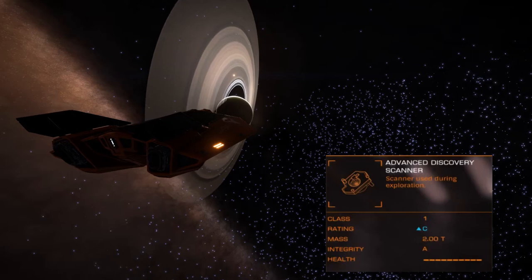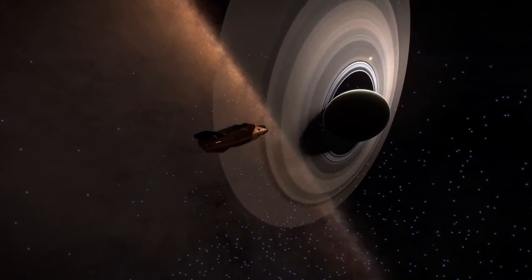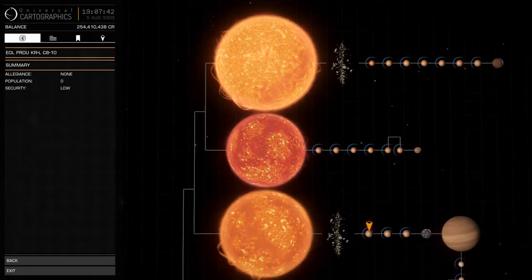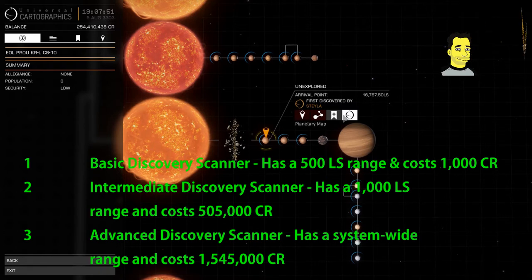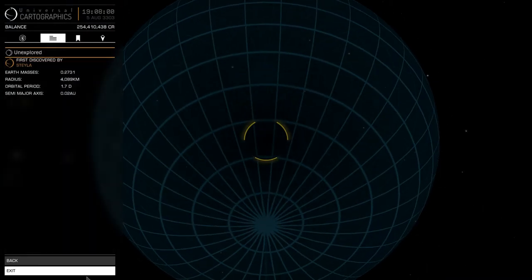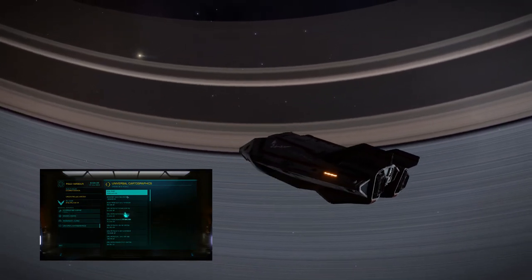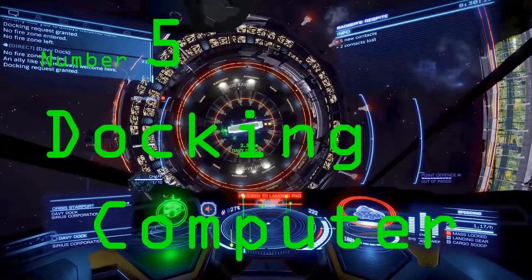Number six — the discovery scanner. There's a whole galaxy of rare and wondrous planets to explore. The discovery scanner fits inside an internal compartment of your ship and allows you to scan for unknown astronomical objects within a certain radius, which can be increased with engineering. All vessels come with a basic discovery scanner fitted as standard, but there are three levels: the basic scanner, the intermediate scanner, and the advanced discovery scanner. The advanced one has a system-wide range and that's the one you want. For commanders intent on exploring the galaxy, a scanner is essential — you'll get cartographic data to trade in at space stations for money and notoriety, and get your name on the game when you discover a planet, system, or star that nobody else has.